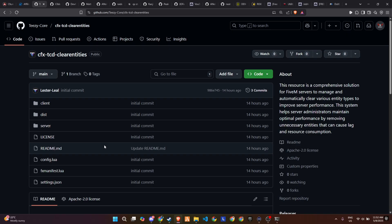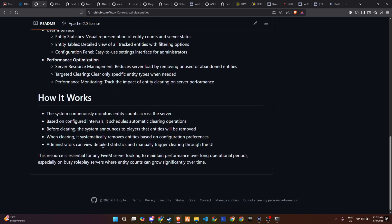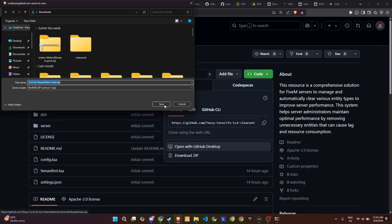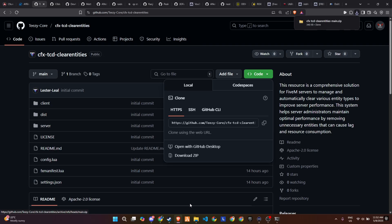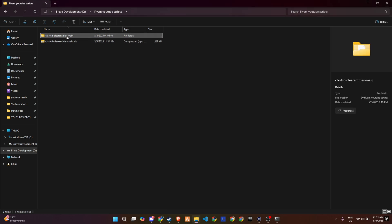To kick off the process of integrating this update into your FiveM server, start by visiting the GitHub page, which is easily accessible through the link provided in the video description. Once you're on the page, locate the necessary files and download them to your computer. After downloading, extract the contents from the zip folder to access all the required files. Once the extraction is complete, carefully transfer the entire folder into the appropriate directory within your server's configuration.